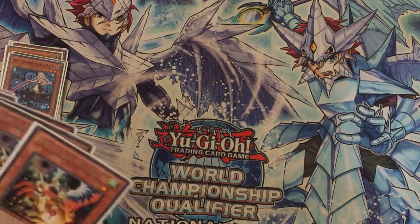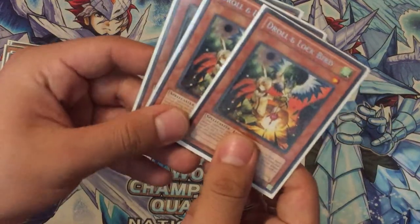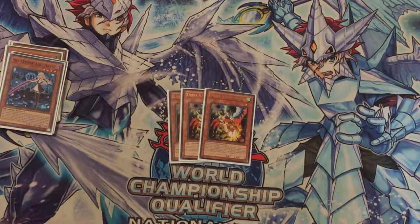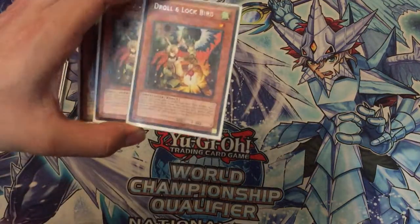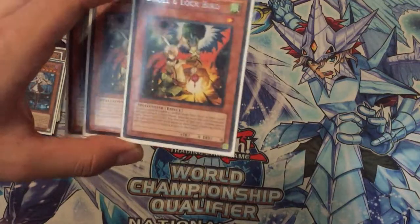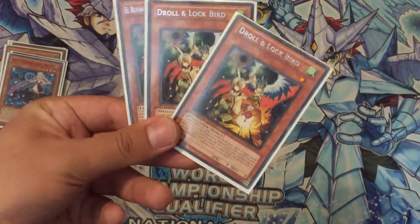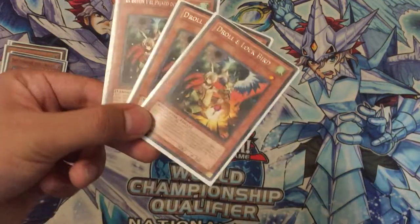For the hand traps I play with the combo of Trickster Reincarnation with Droll & Lock Bird. It's a very powerful card in this meta because it simply stops anything that adds to hand — like Sky Strikers, Tricksters themselves, Gouki, even Altergeist and Paleozoic when they need to search. With the Trickster Reincarnation combo it's just pretty awesome. I think this card has now reached its full potential.